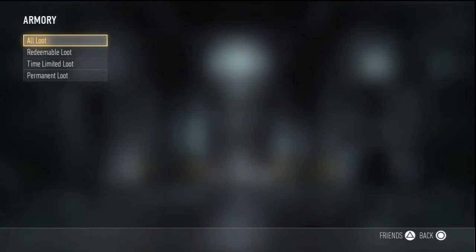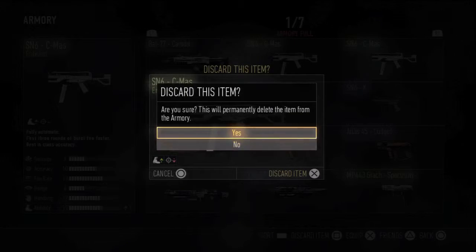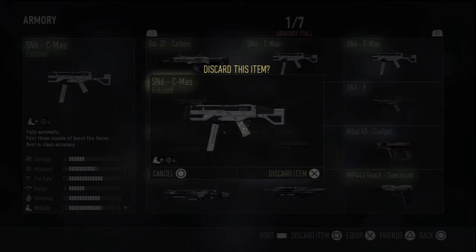I thought I cleared like eight things in my armory but I guess that might have been on my other account. I mentioned in the last couple videos that I would delete stuff — here, I'll delete one of these C Masses because I already have one of them.